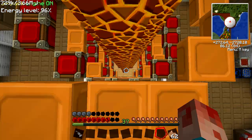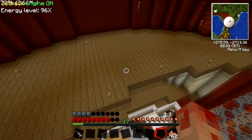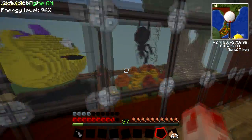Alright guys, what's the crack? This is Gar and this is We Beasties, and today we've got a special type of episode. It's going to be another beast building episode - we are going to build a beast of some description.